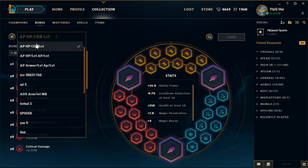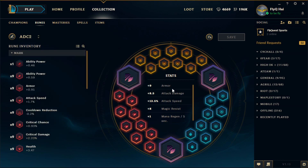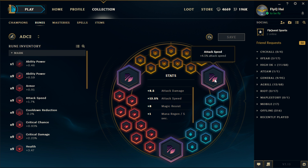For the rune pages for Corki, you will have two different pages that you'll generally use. The first one will have attack damage reds. For your yellows you will have flat armor. For your blues you will have eight magic resistance and then some mana regen blues — three of them. And for your quints you will have three attack speed quints.